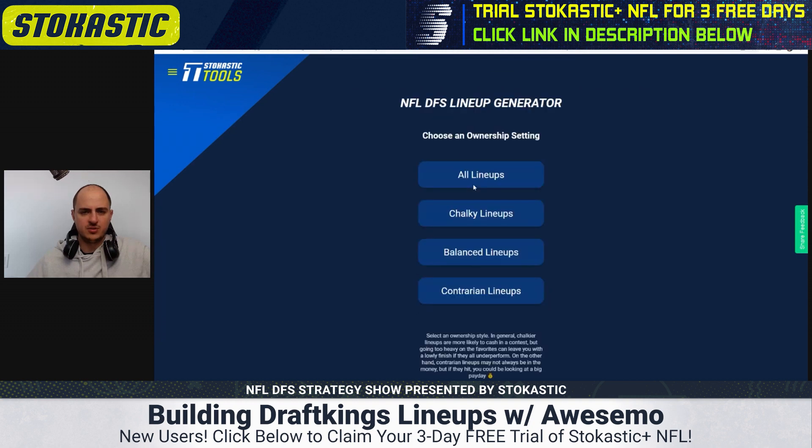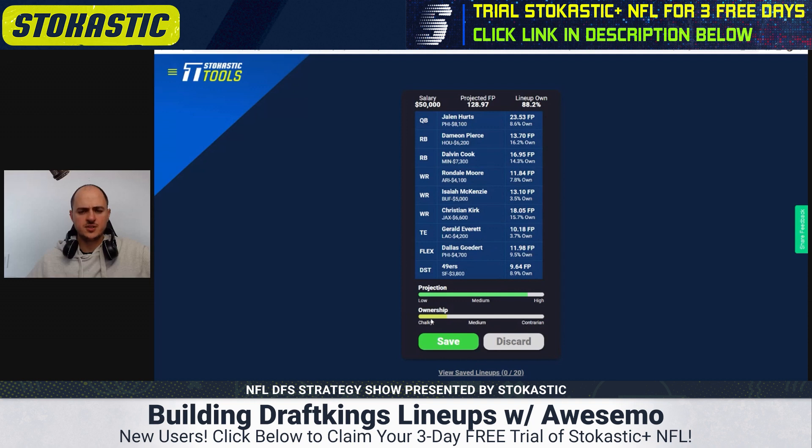I'm going to take a look at the line generator on ASMA first. There are some new features implemented — you can go with chalky lines, balanced, or contrarian. Chalky means lineups with all the top plays of the week. Balanced is a mix of contrarian and chalky plays — that's probably the one I'd go with. The ownership bar is halfway between chalky and medium. My simulations found the best zone to be more chalky than average but not at the full extreme.